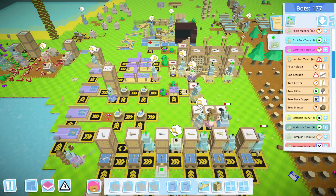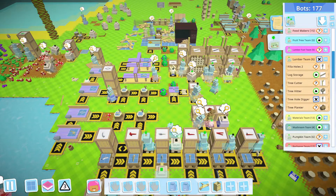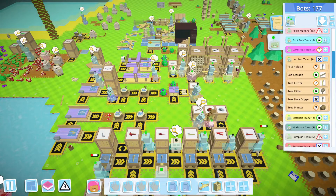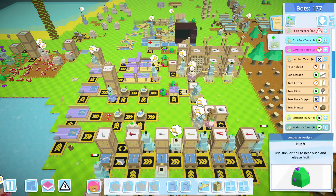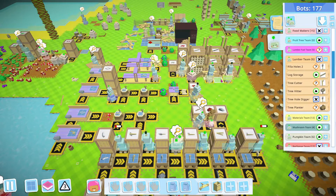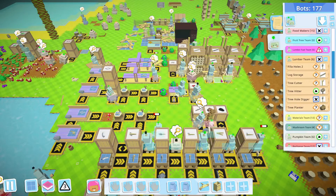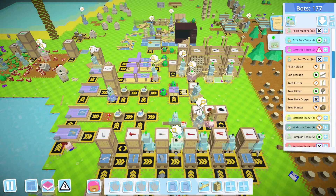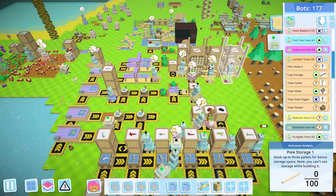Why are there just no poles? The guy that has to do the poles has to wait for planks, and if we're out of planks, then he can't make poles. I'm quite frustrated with this - how do you fix something like that? There's only so much you can do.